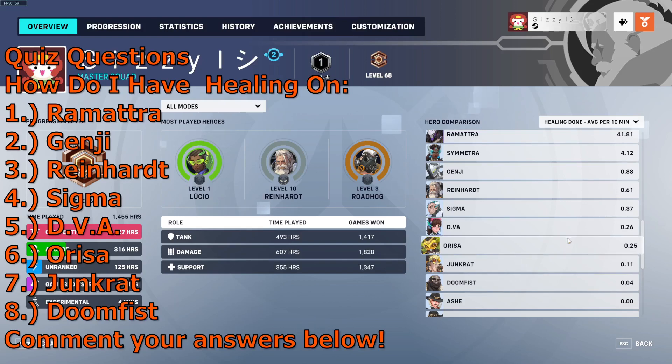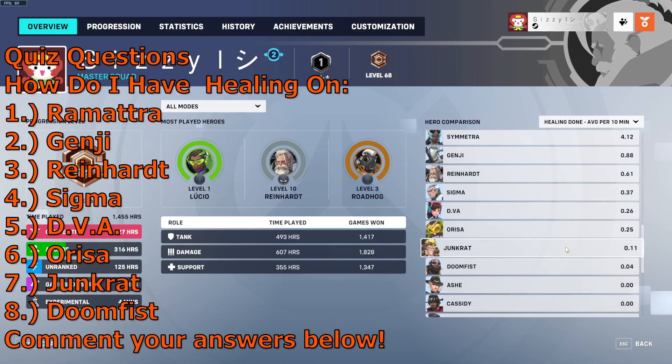Question 6: how do I have healing done on Orisa? Question 7: how do I have healing done on Junkrat? And the last one, question 8, the one I'm most interested to learn about: how do I have healing done on Doomfist? Let me know in the comments if you know the answers — I'm very interested to hear about it, and yeah, I'll see you there.